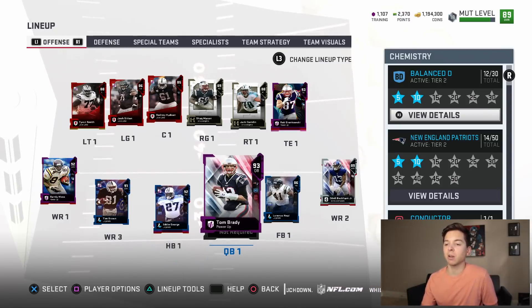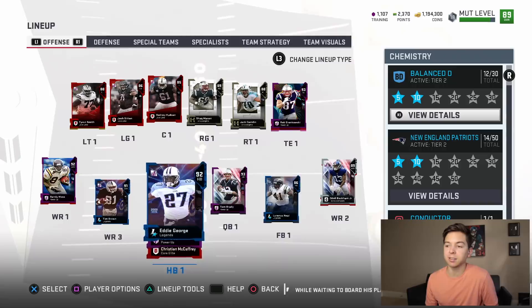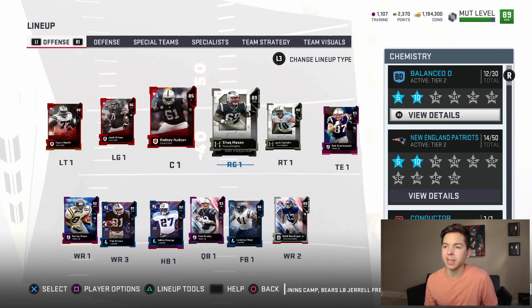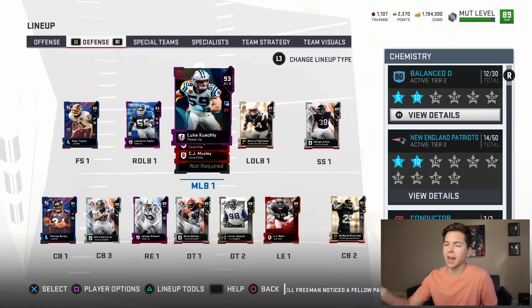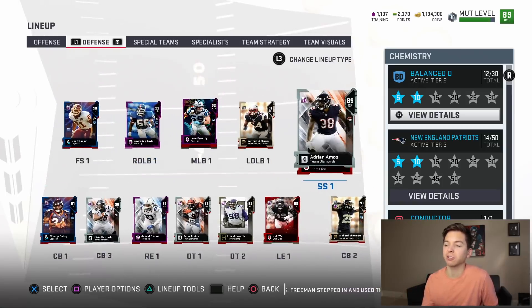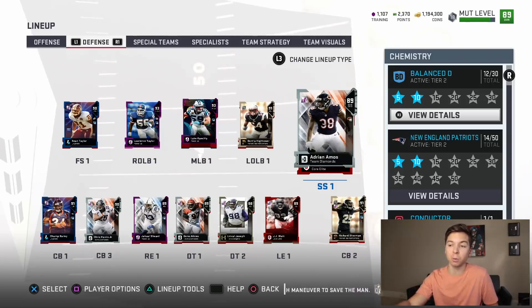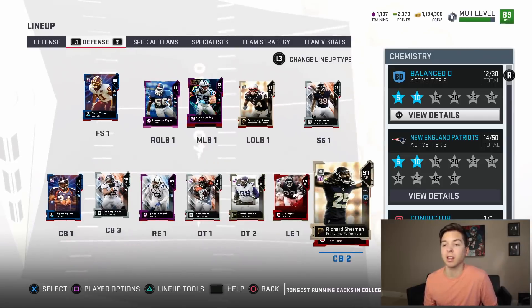We're going to get into some gameplay. We've got Tom Brady at quarterback, Eddie George at running back, and 91 DJ powered up behind him. Wide receivers are Randy Moss, Tim Brown, and Odell Beckham Jr. At tight end we've got Gronk and Delaney Walker. Our offensive line still needs a center and a left guard. Our linebackers are Hightower, Keekly, Anthony Barr, and Lawrence Taylor. At free safety we've got Sean Taylor, Amos at strong safety. At corner we've got Champ Bailey, Chris Harris Jr., and limited time Richard Sherman. We definitely have room for improvement — let me know in the comments who I should pick up.